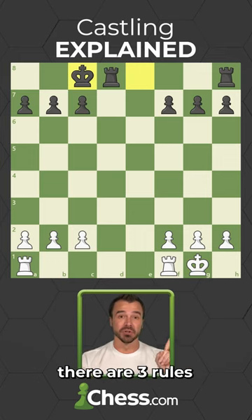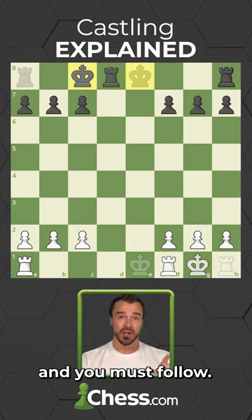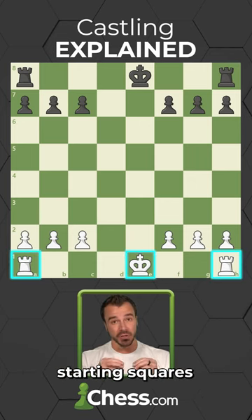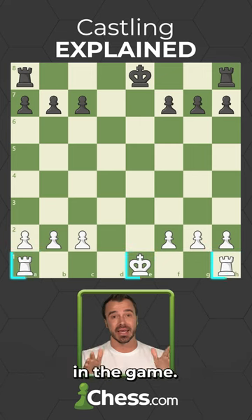But to castle, there are three rules that are super important and you must follow. The first rule is that both the king and the rook must be on their starting squares and must not have moved at all yet in the game.